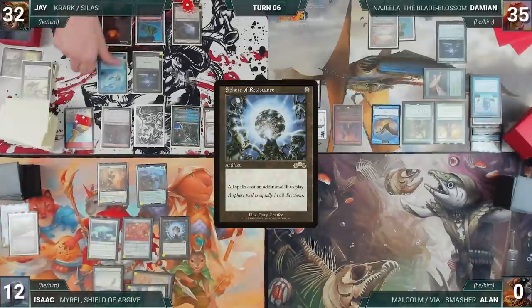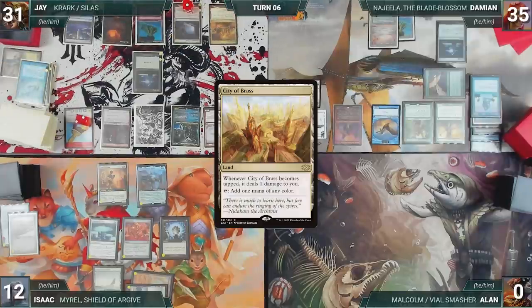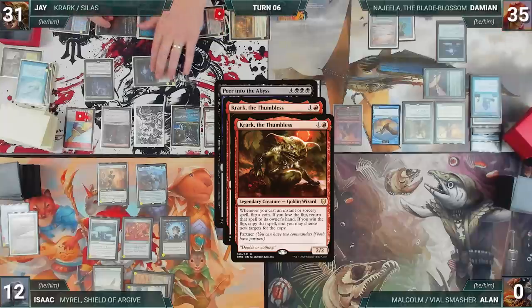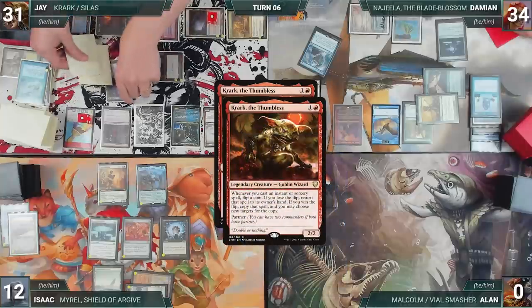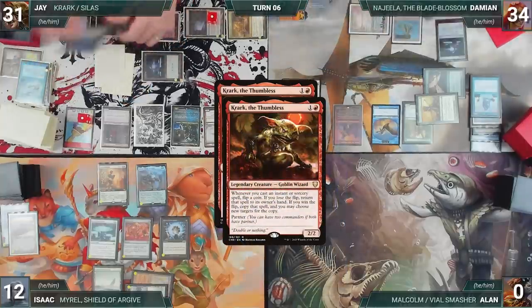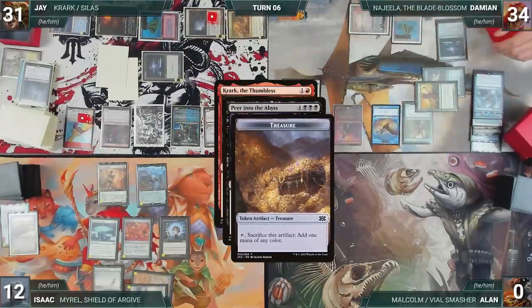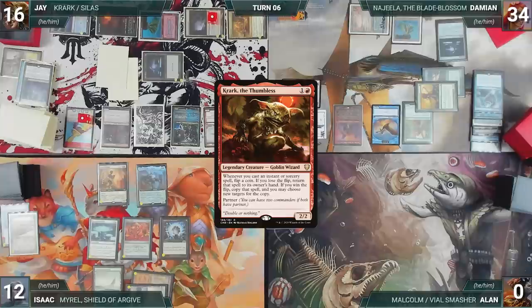During Jay's upkeep, he lets his Mora die. He draws, plays City of Brass, and casts Peer into the Abyss — Krark triggers twice. In response, Damien casts Flusterstorm with all copies targeting Peer, tapping Elves of Deep Shadow to pay for Sphere of Resistance. Peer is countered, but Jay wins the first Krark flip, creating a copy of Peer into the Abyss. Tavern Scoundrel triggers and he creates two treasures. Jay draws half his library and loses half his life. He loses the second Krark flip, then casts Rite of Flame.